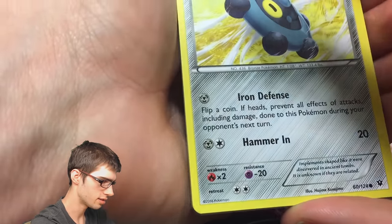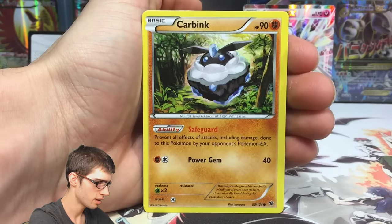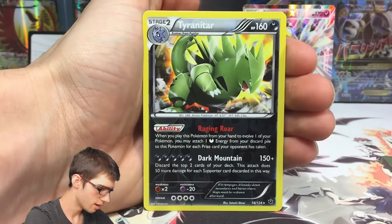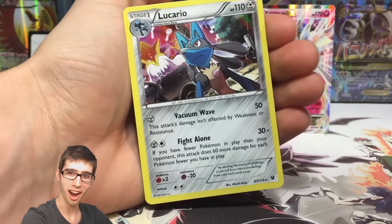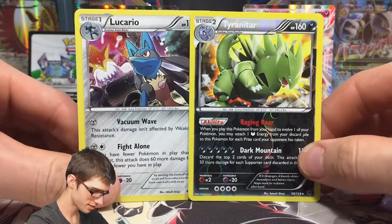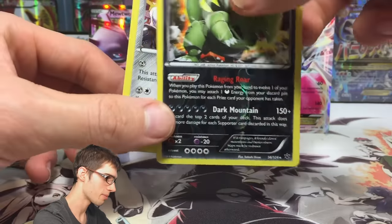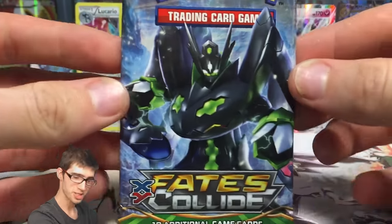Moving on to the first Fates Collide pack. Zygarde EX is the freebie — no points. We've got Bronzor, Minccino, Carbink, Fennikin, Chinchino, Shuckle, Fairy Garden, a reverse rare Tyranitar — that's a nice pull — and a Lucario holo! I told you guys my first tin against Laughing Pikachu was awesome, and this is just a nice follow-up. We've got a reverse rare and a holo Lucario — epic!